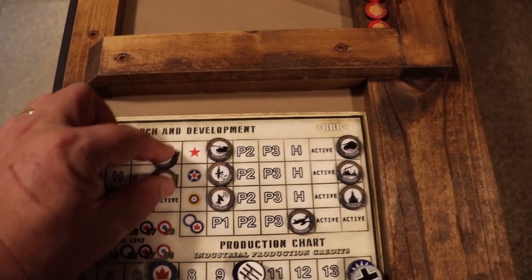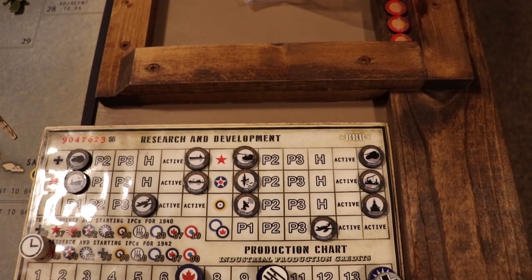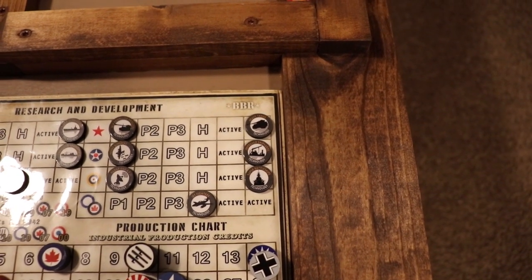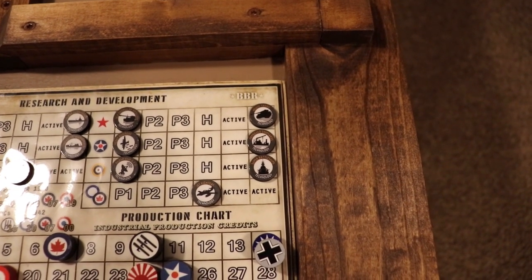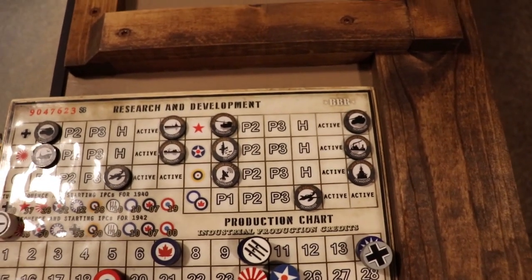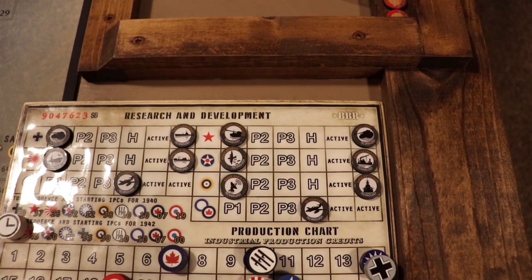We're going to start off with two active for the Axis: super subs and improved transports — the subs for Germany, the transports for Japan. On the Allied side: heavy tanks for Russia, improved shipyards for the US to help get their Navy up to speed, and super battleships for Britain. The others will be on the build, and we'll walk through those phases so you can see how BBR technology works.